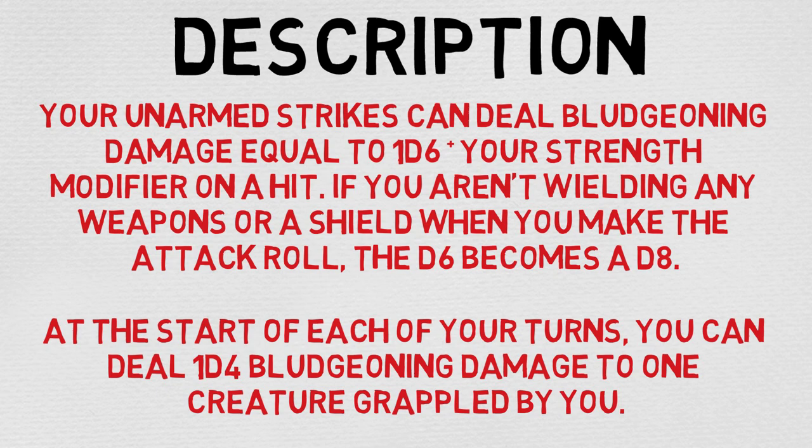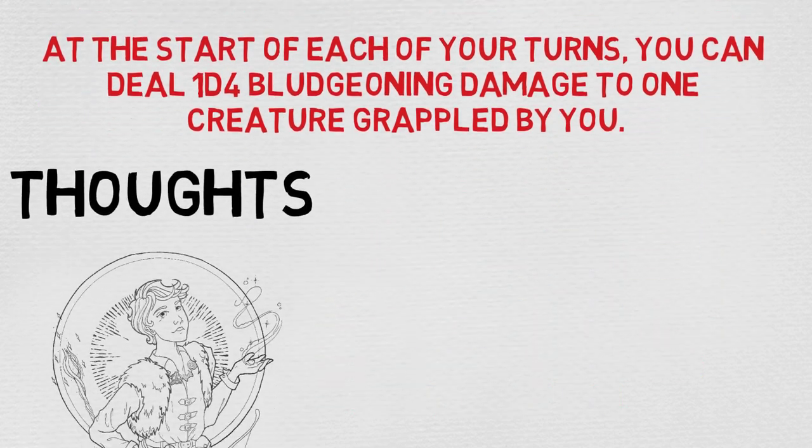This is going to be interesting for builds. I feel like the variant human Monk is now going to be ludicrously popular. In addition to that insane amount of damage output, at the start of each turn you can also deal bludgeoning damage to anyone who's grappling you, which is really nice. It might make them drop you — maybe that's where you'll want to be — but I do think that's pretty cool.